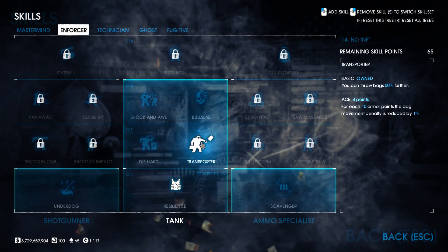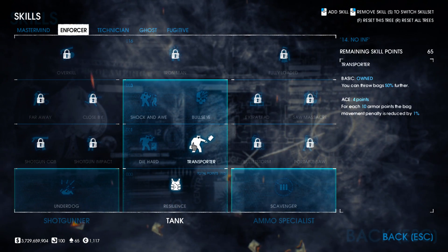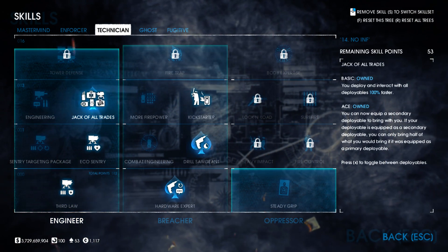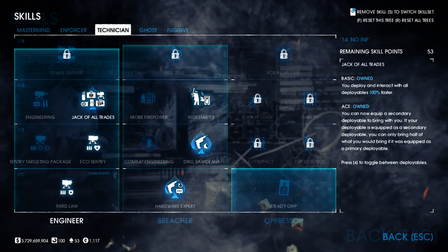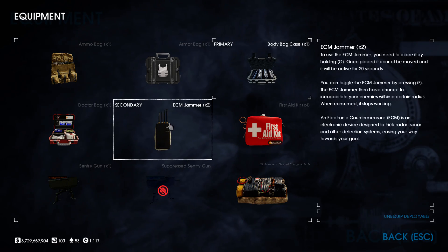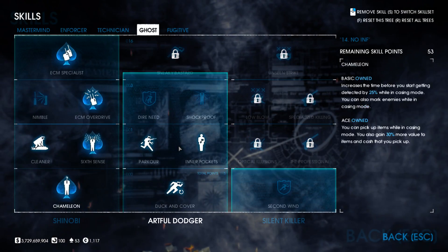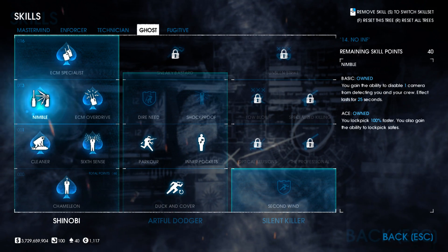Now pick up Resilience Basic in the Enforcer tree on the way to Transporter Basic, so we can throw bags further. At this point we have a really good stealth build. Next, in the Technician tree, take Third Law and Eco-Sentry Basic to get to Jack of All Trades and ace it — this allows us to take two deployables into a heist. Note that the secondary deployable is halved; it is the primary deployable that you get your full count of.